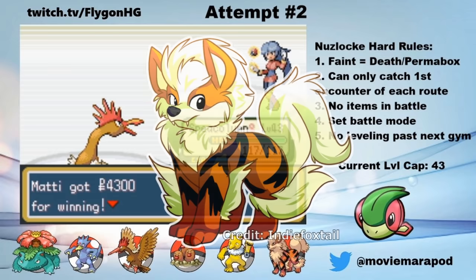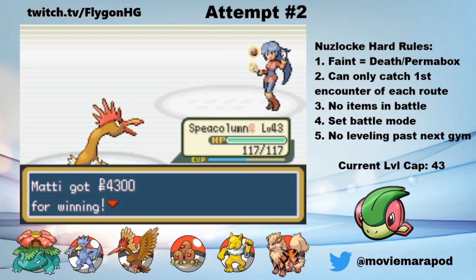Bjork is a beast for tanking a plus 3 Psychic from a freaking Alakazam — such a good boy. So by the skin of my teeth, I get badge 6 as well as the TM for Calm Mind. Two can play at that game, Sabrina.